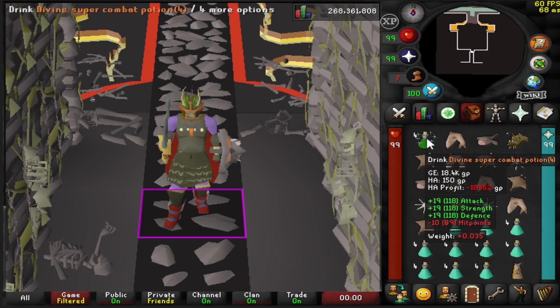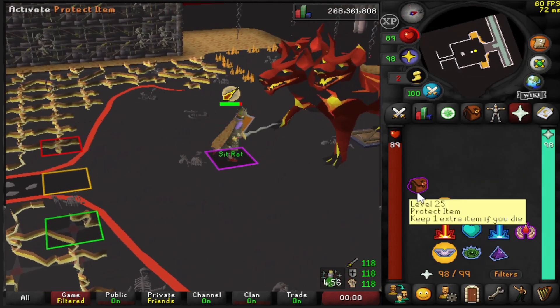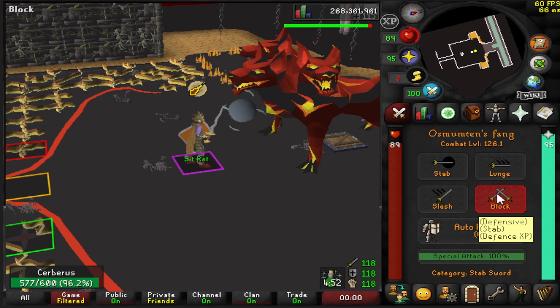Your inventory is going to want to have a super combat potion, a bunch of food, a bunch of prayer potions, and a teleport out. You're going to want to be praying Mage and praying Piety, and you'll need a weapon that has either stab or crush.